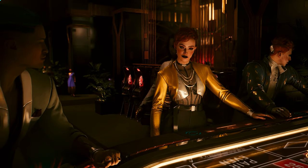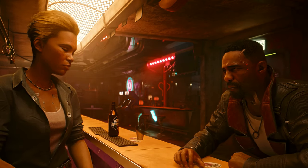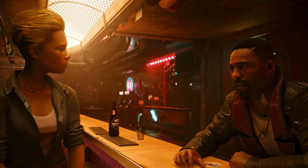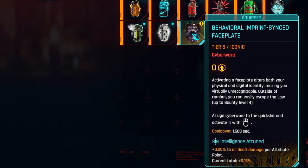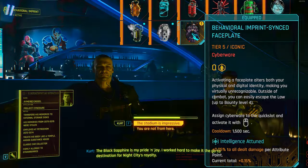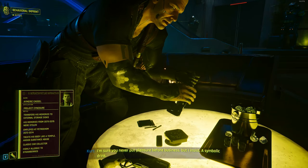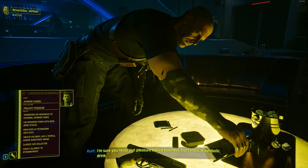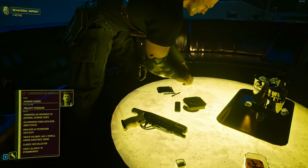Lastly, the characters. This one isn't about Reed, Alex, Songbird, or the president — who are also pretty nicely polished characters with interesting background stories. No, this one is about the character disguise system: the behavioral imprint gadget that allows you to impersonate other characters. I think this system breaks the monotony and tediousness of eavesdropping and surveillance missions, especially when the characters you're trying to fool start testing you and you have to use information about the impersonated character to pass those checks.